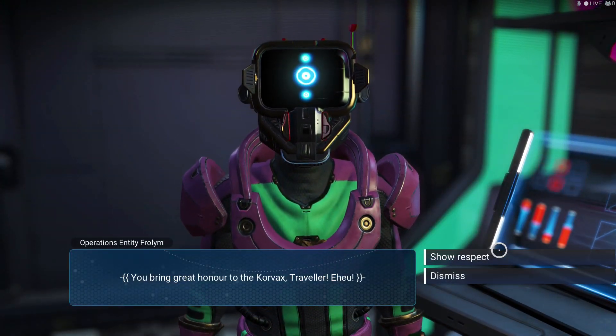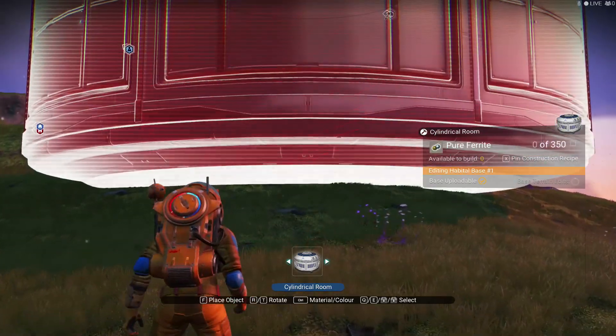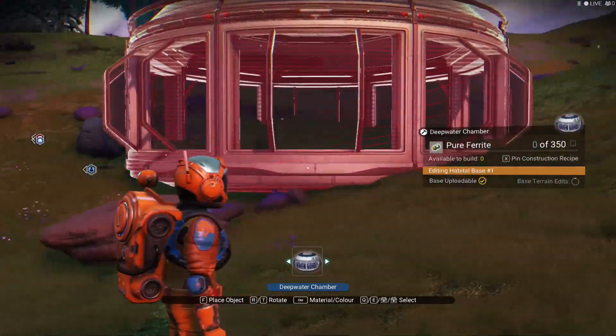Kind of glitching out here. We got like this stuff right here — we can make something like that later. We need pure ferrite to make something like that. That'd be pretty cool, right?